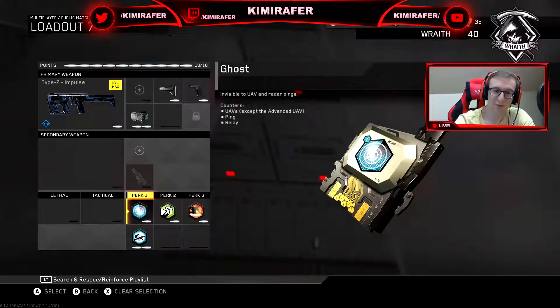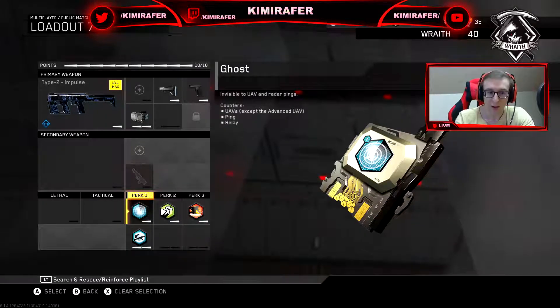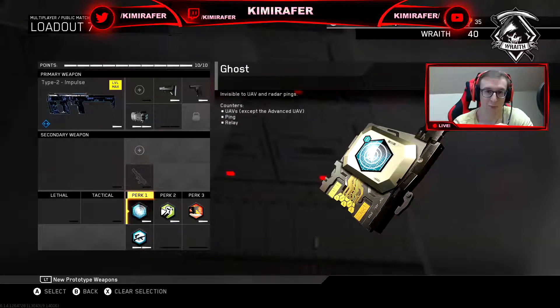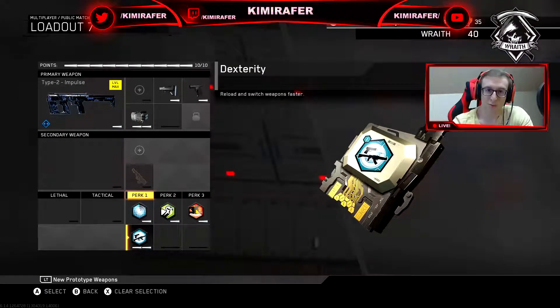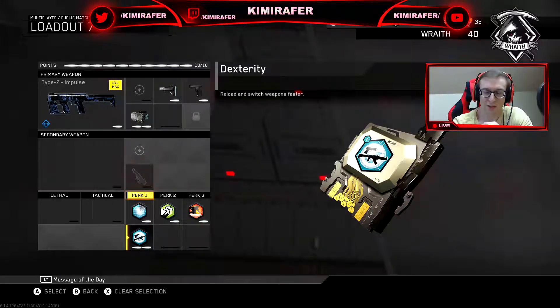Perk-wise, instead of going for the usual two Perk 2's I only went with one. For Perk 1 I've got Ghost as usual — you don't want to pop up on the radar. And dexterity, because if you switch to the SMG mode on the gun you want it to be faster when you reload. You just want everything as quick as possible, so dexterity is a must.